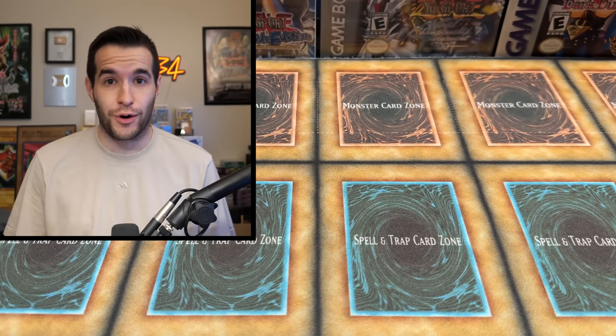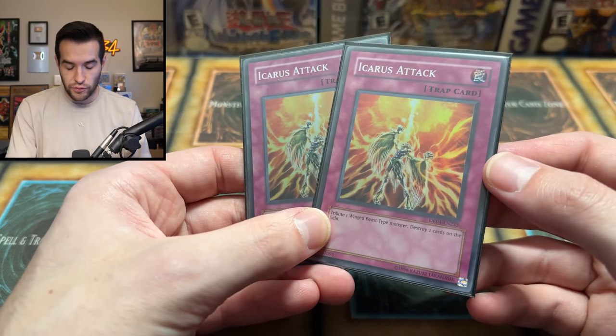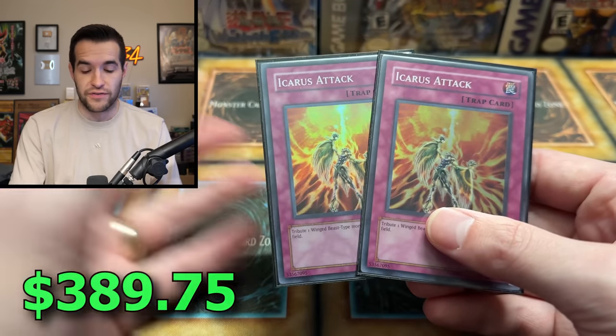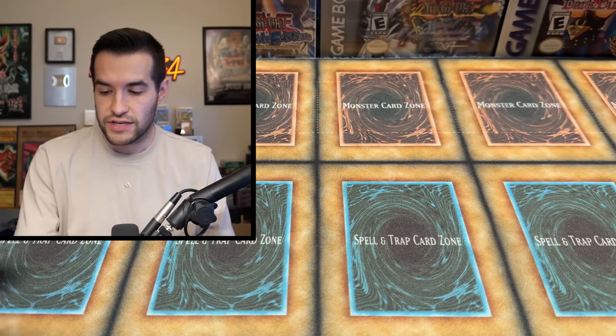This is all Edison Format cards. We have two Icarus Attacks from Dark Revelation 4. Dark Revelation 4 is a really rare set — most of the foils are extremely expensive, especially if they're playable, like Icarus Attack. It's just a really good card for Blackwing decks and stuff like that. Pretty amazing Icarus Attack cards.